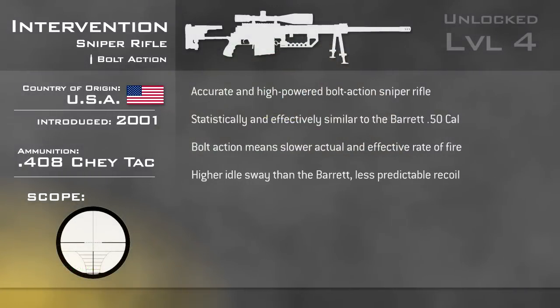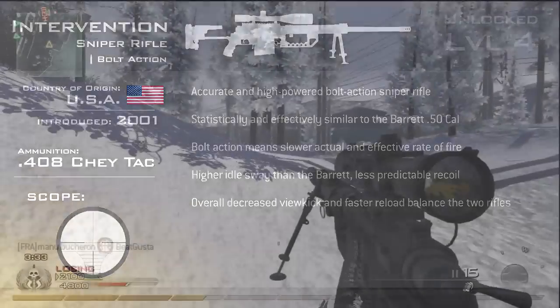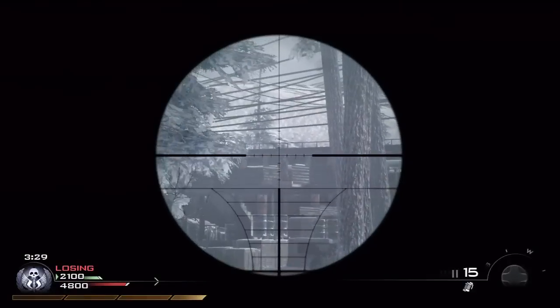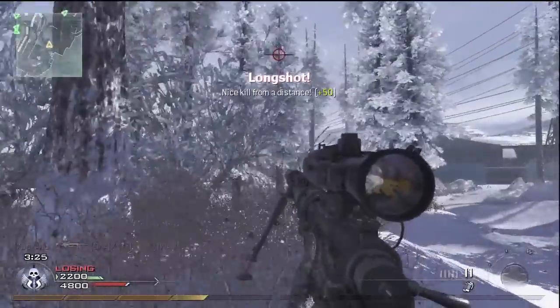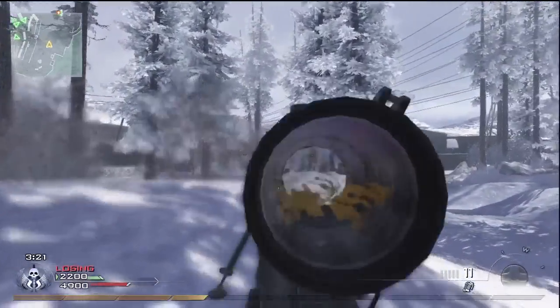The Intervention has higher idle sway when scoped in than the Barrett, meaning that holding your breath is more essential for accurate fire. The slow rate of fire means you have to plan your shots, which can be beneficial for your accuracy. It's tempting with a semi-automatic weapon to just spray and pray, but the Intervention quickly teaches you to aim before you fire.